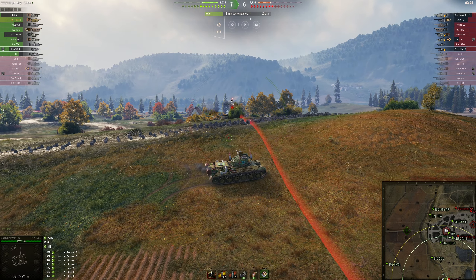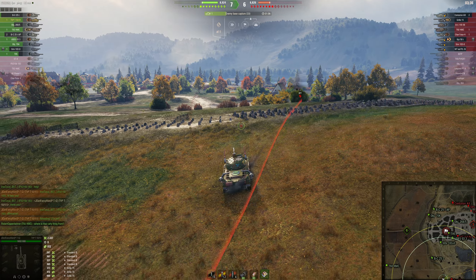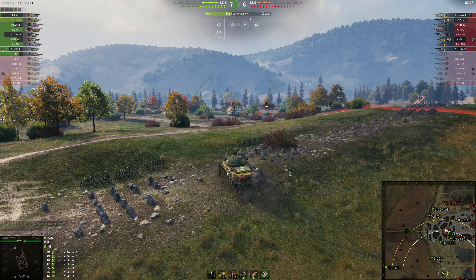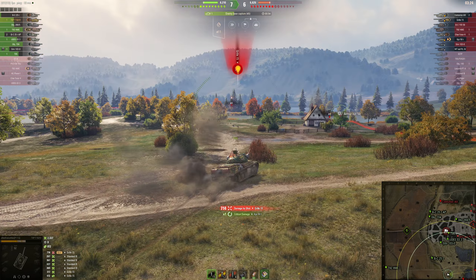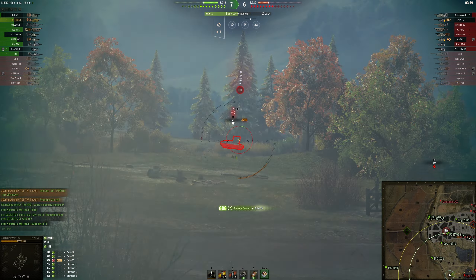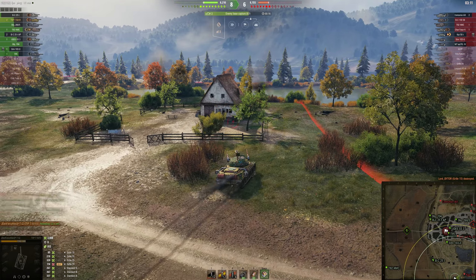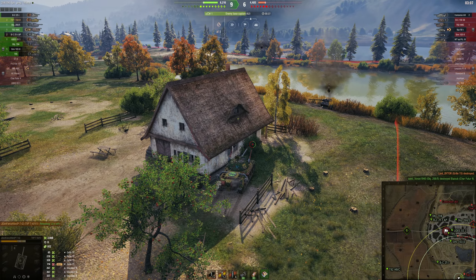I'm just on reload so I want to stay behind the hill. I got spotted, which I was hoping not to. Now that I'm reloaded, I feel like this is the time to push — everyone on the enemy team has been spotted except for artillery, so I know there's only the gorilla in the back. Even if he hits me, I can take one shot and still put more damage than I take. And that is where keeping my HP to the end of the game came in handy — I knew I could take that trade and still come out on top.